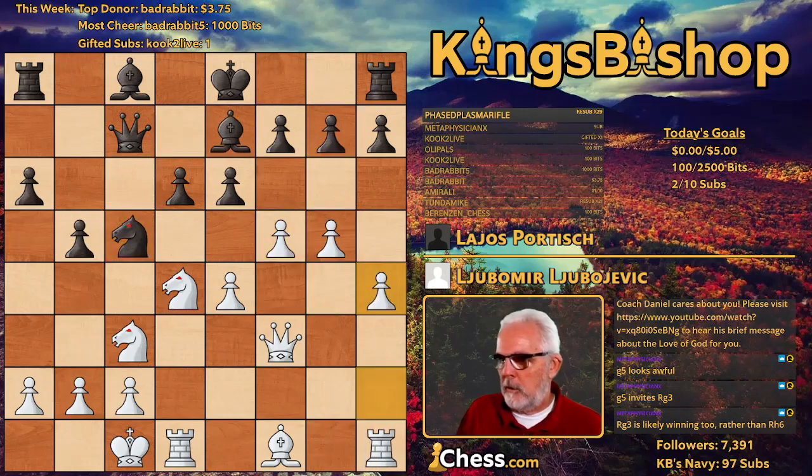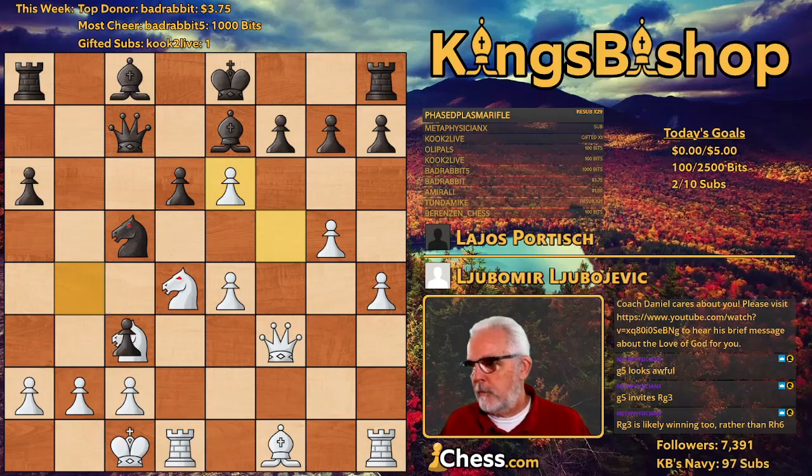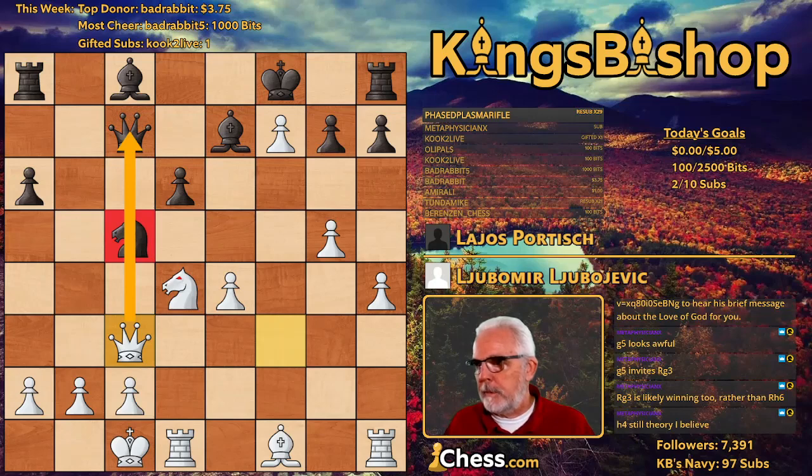Ljubojevic goes with H4 instead. B4 hits the knight — critical move. I thought an interesting move would be to sacrifice the knight, because if you take here, I'm taking here with check. King F8, I come over here, and this pins my opponent's knight to his queen.